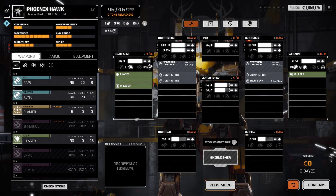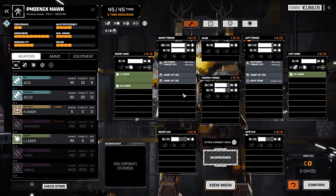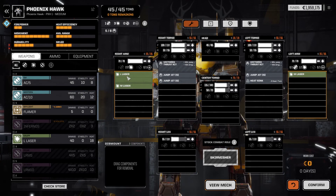I don't like the Phoenix Hawk so much. I already stripped one jump jet - it's just 1.5 tons. I don't want to jump him too closely to use something like a small laser. It's 8 tons - that's too much.